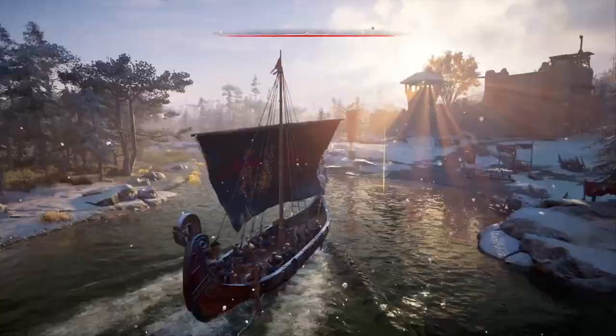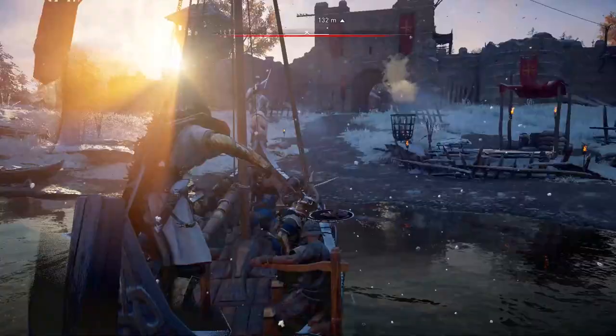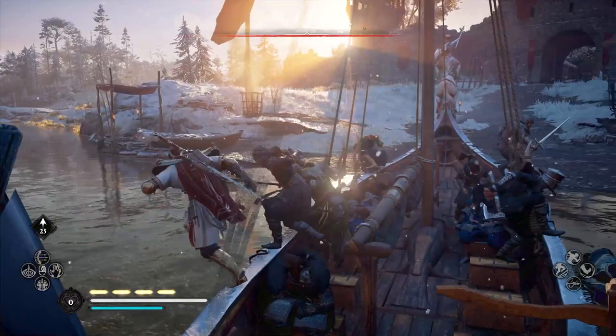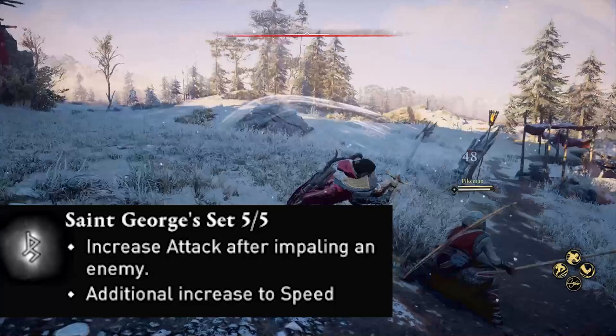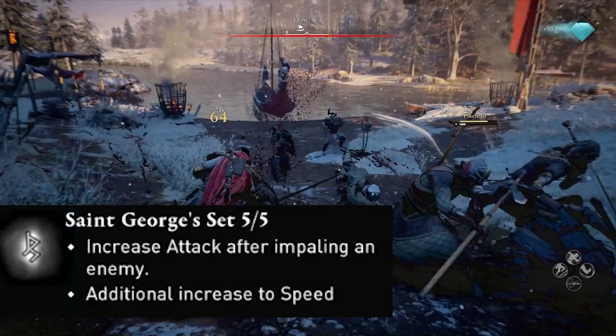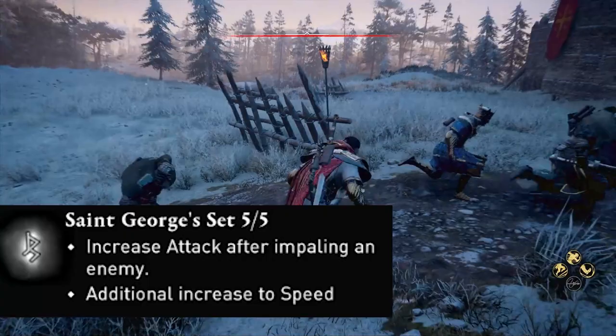So when you have a full set of St. George's holy armor, you get the set bonuses where you can increase your attack after impaling an enemy. Impaling is a very specific word — I know with a sword you can impale on the last attack, but I'm not certain if it works with a spear as well. It also has an additional increase to your speed, which is great, because the armor is a little bit heavier than the Thane's armor.